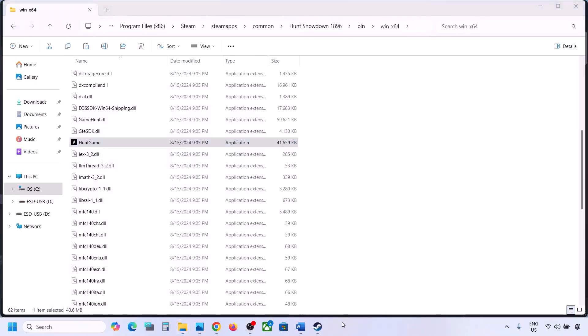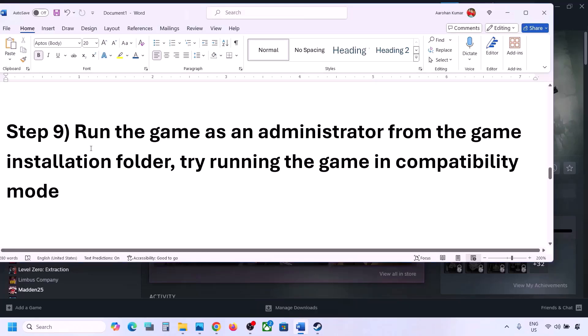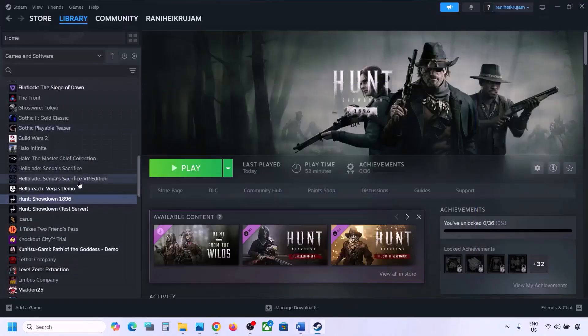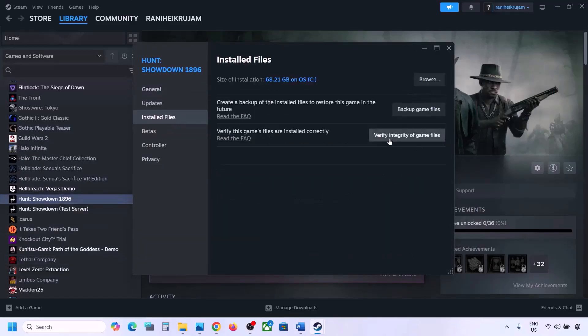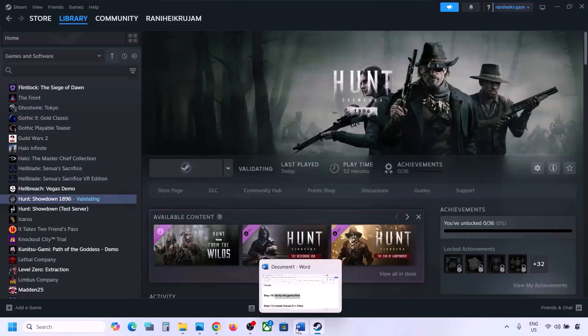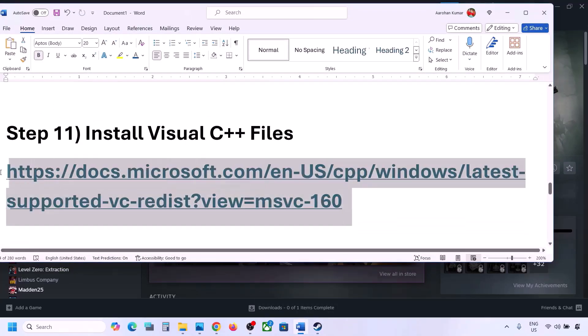The next step is to verify the game files — this is important, do not ignore this. Right-click on the game in Steam, select Properties, go to the Installed Files tab, and click Verify Integrity of Game Files. Let the verification complete to 100%, then launch the game and check.